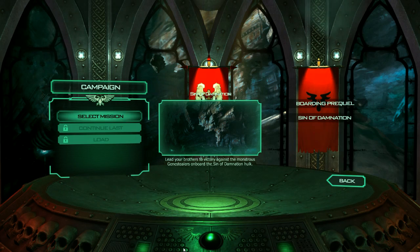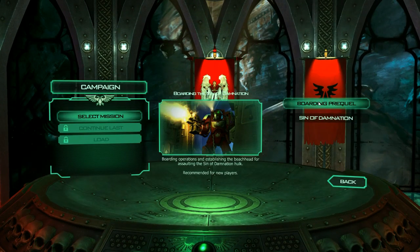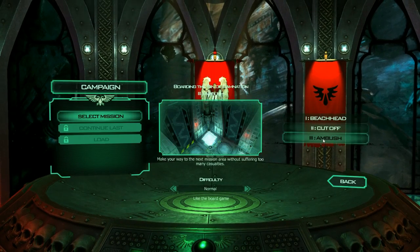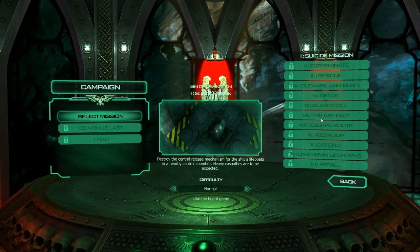Basically, there is this Hulk — this spaceship that is floating around in space — and Space Marines have been sent to it before and were wiped out. It was lost, so they could not be avenged. We have found it. It was near one of our planets, and we are now engaging it. But there are at least two scenarios here. There is the boarding prequel, which has the beachhead cut off in the ambush. That's mainly just teaching you how to play the game. And then you have the actual campaign, which is Sin of Damnation. Sin of Damnation is actually what the actual ship is called. I don't know why it's called the Sin of Damnation — seems a little over the top — but apparently that's what it is.